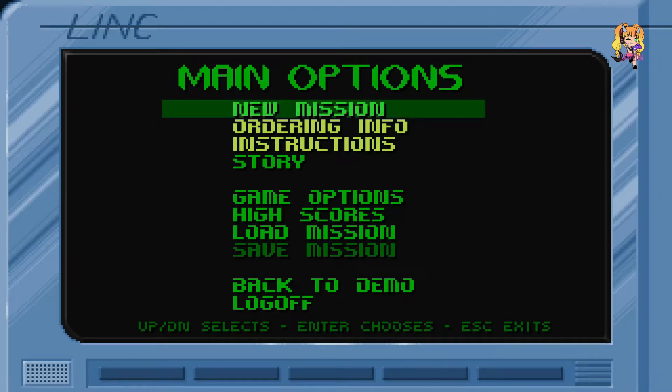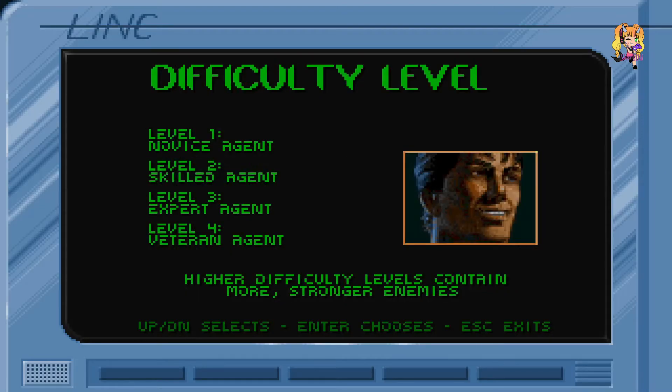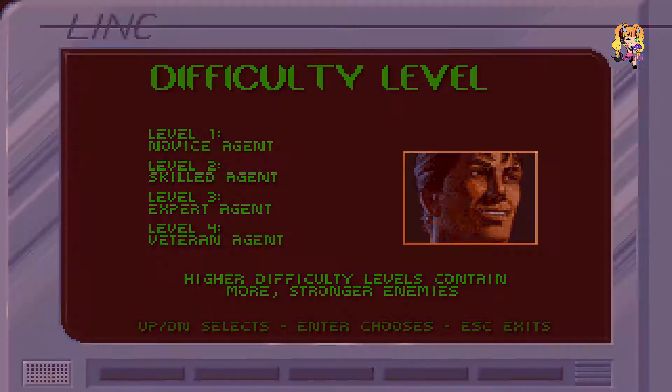We're going to do mission, and then we are going to do Star Institute Mission 1. Difficulty level: Novice Agent, Skilled Agent, Expert Agent, Veteran Agent. I have never played Veteran Agent. I've always played Skilled Agent, and I have no idea why he's sweating on Novice Agent. Novice Agent should be easy, unless it's like the hardest one. But I'll do Skilled — I always do Skilled.